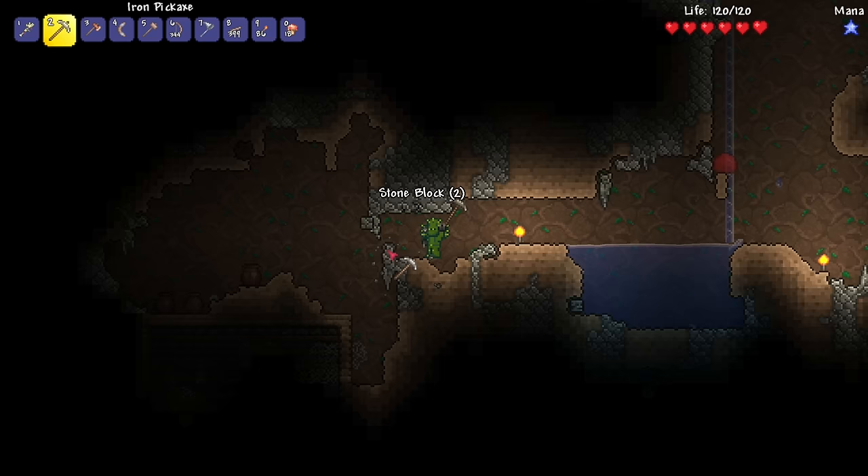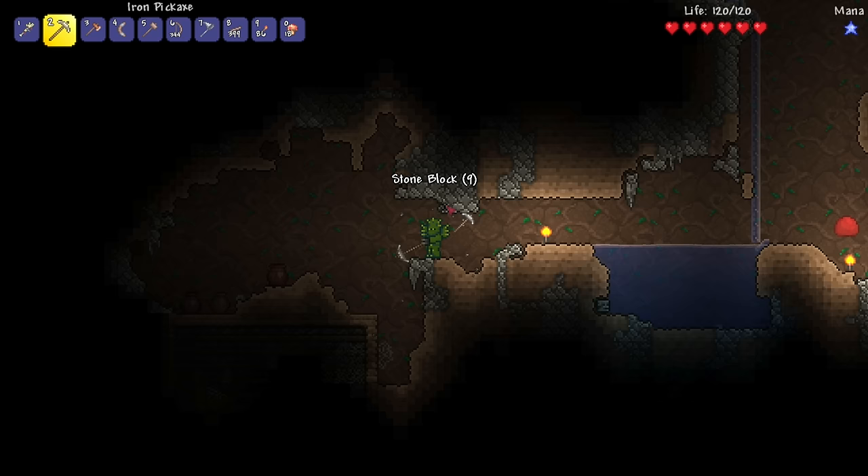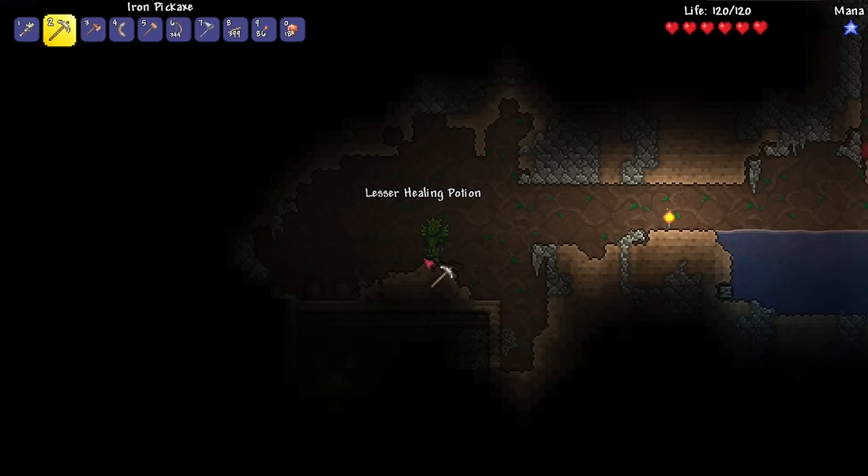Yeah, that looks like... that is man-made! Yeah, look at that! We found something, you guys! What is this? I see clay pot in like three of them. There might be a chest down there. I see what looks like a room.